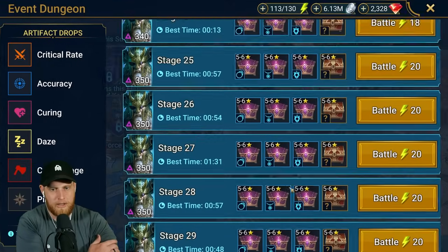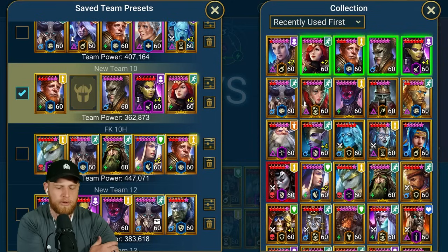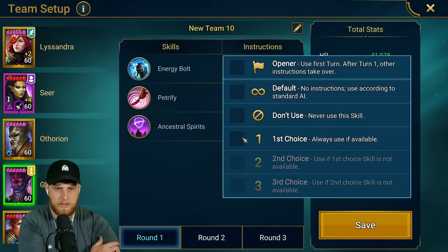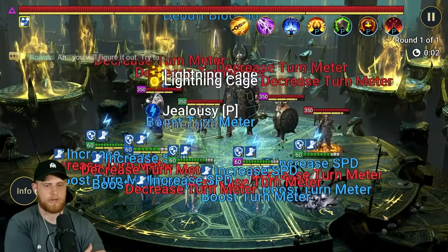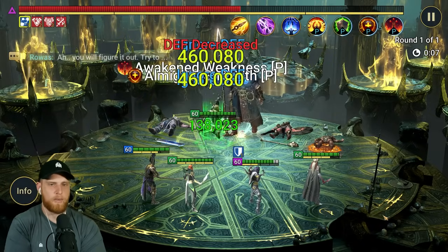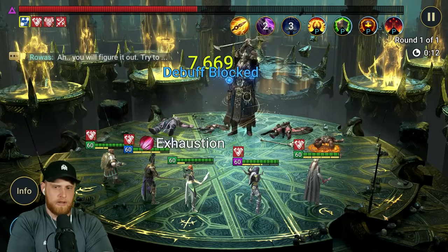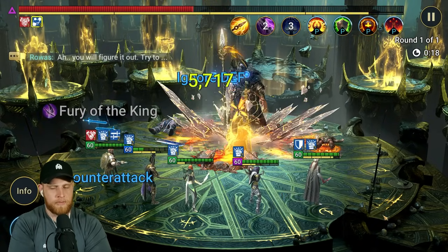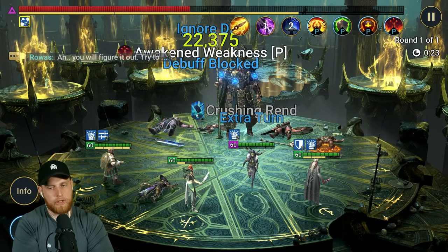I'm going to tweak this team, fine tune it, maybe do a video if you guys want to see it. I'll take out Lydia and put in Ghostborn for the 100% chance at decreased defense, and we'll see how this works. We lose a buff unfortunately, but Lydia is actually very important here because what she does is she prevents the res, which means she prevents a Thorion from resurrecting.